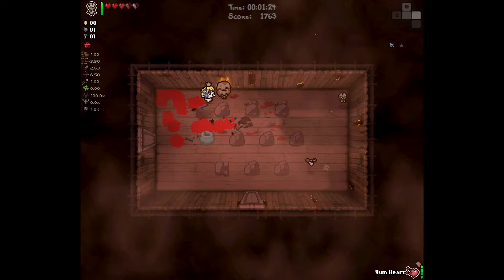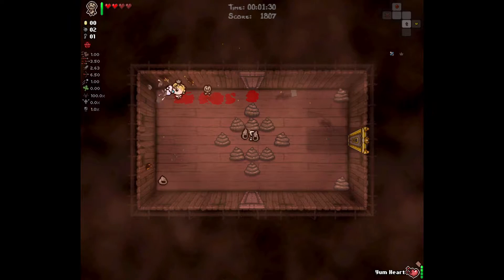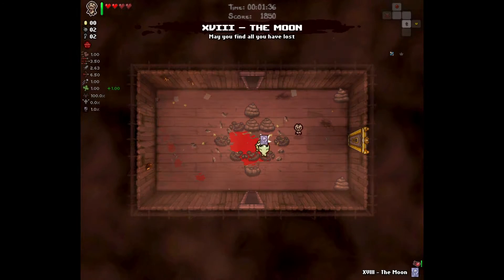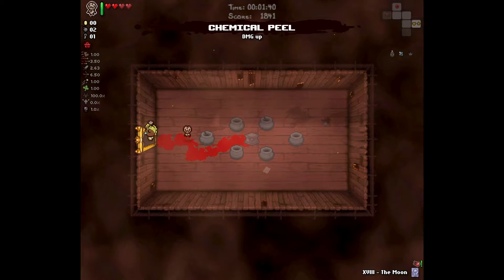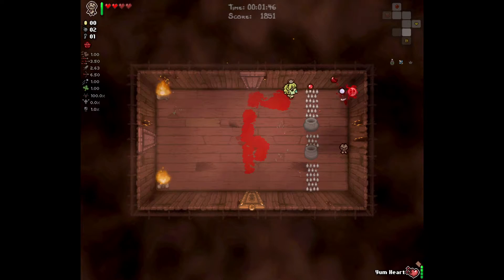Why didn't I get hit there? Did I actually shoot a tear at it without even noticing? We're on pace so far. Luck up, not bad. Damage up for the left eye — it's not static damage so I don't think it's that useful.